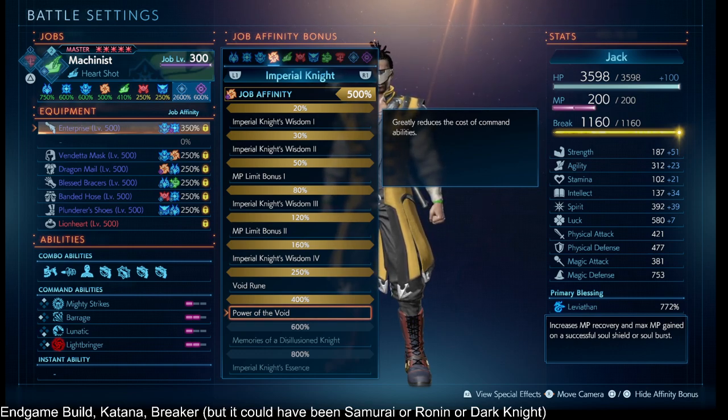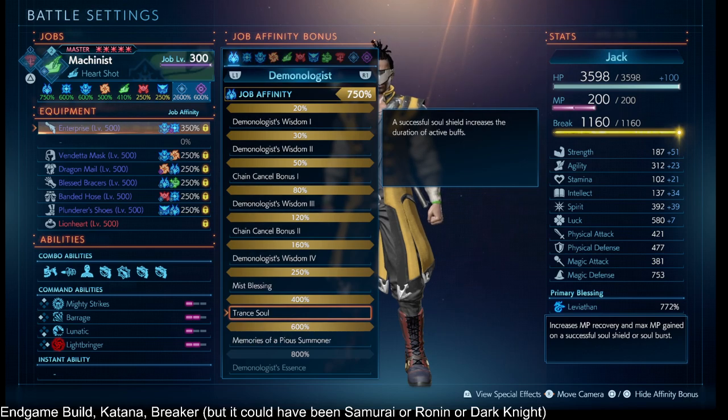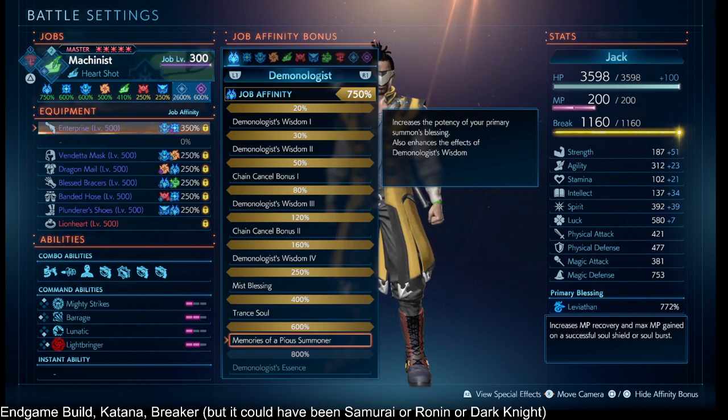Summoner 400% means every time you do a Soul Shield, you refresh the duration of your buffs a little. As a bonus, Summoner 600% increases the potency of your primary summon's blessing — in this case Leviathan — recovering even more MP and max MP on Soul Shield. The idea is you do a Lightbringer or Dimensionbringer, trigger all the Soul Shield effects, and try to sustain Lightbringer or Dimensionbringer spam.